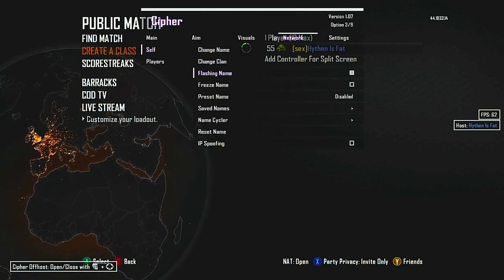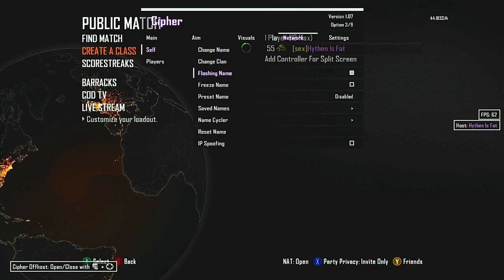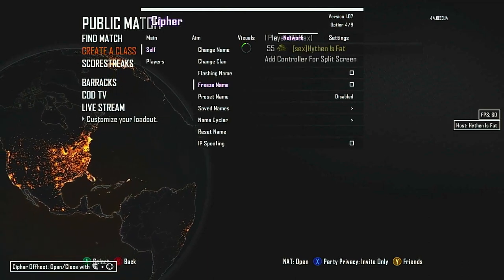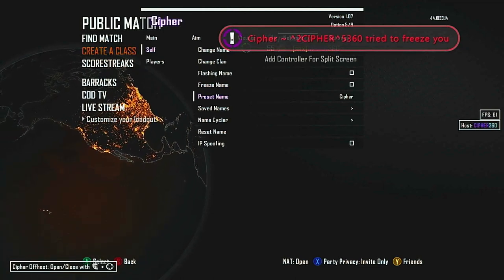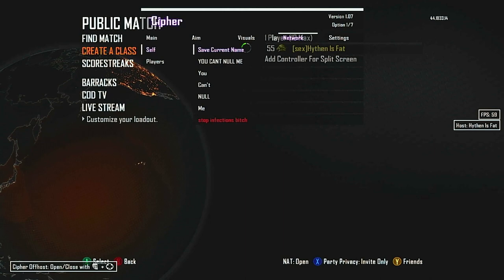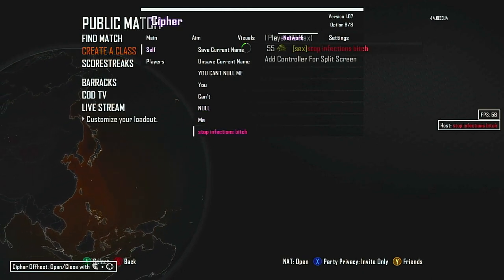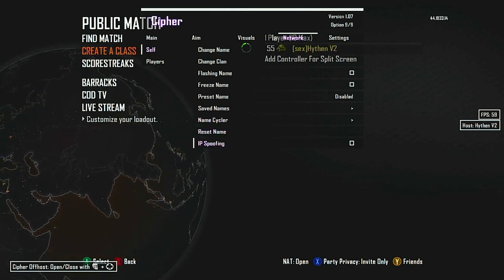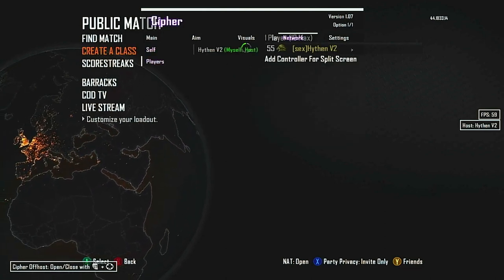There's a flashing name option — it flashes really fast when you're in a lobby by yourself but slower when others are present. You can use freeze name, which freezes everyone in the lobby. There's a preset name option set to 'Cypher.' They also have notifications and antifreeze that tells you when someone tried to freeze you. There's a save names feature — these are just names I have for trolling people. You can reset your name to default. There's also IP spoofing, though I'm not sure if you'll be able to join or be joined while using it — I personally just use a VPN.